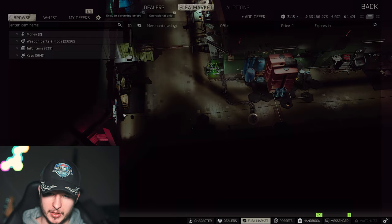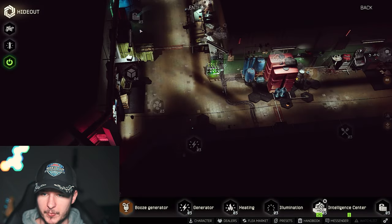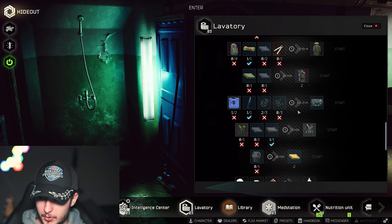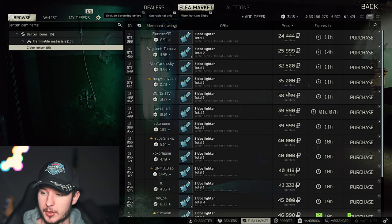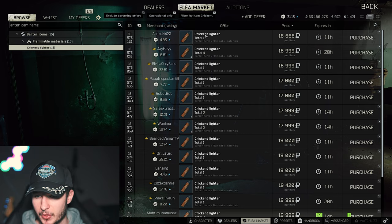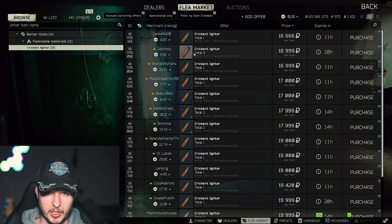The last barter is directly from Jaeger — you need matches and hunter matches. Hunter matches are 16k and classic matches 13 to 20k depending on the market. You can also go to your lavatory and craft some fuel. I'd recommend keeping items you need — like a green kit and a Zippo — to craft an expeditionary fuel tank. The Zippo is around 25 to 30k and the green kit around 60k, so it may not be worth buying them, but you'll find a lot of green kits and Zippos naturally on Woods, along with pineapple juice.